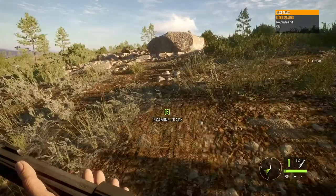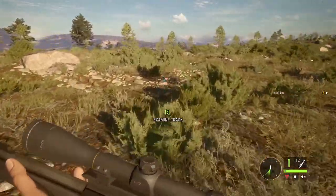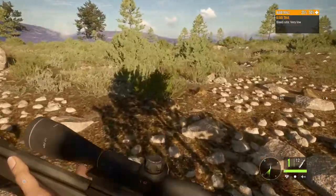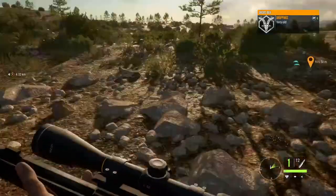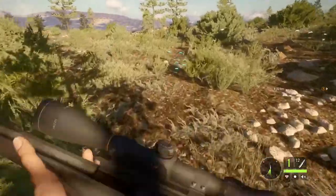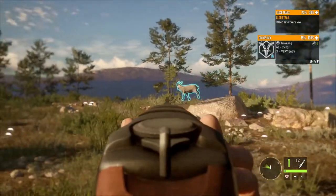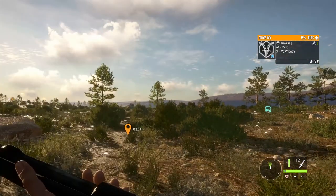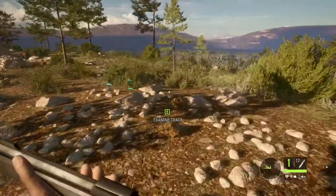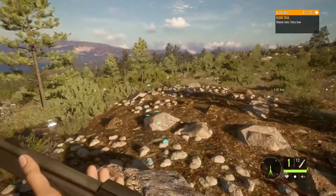I found something that's bleeding — I don't know if it's our main target. There's no organ hit, and it's an old one. It ran off to the northeast or northwest direction. She's at 50 to 75% health with a very low bleed rate. It just turned and ran down that way — now it says 0 to 25%, very low bleed.